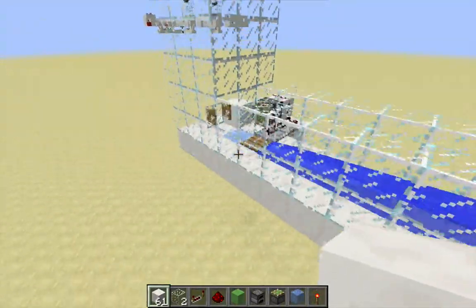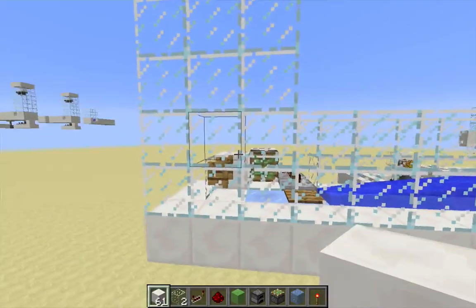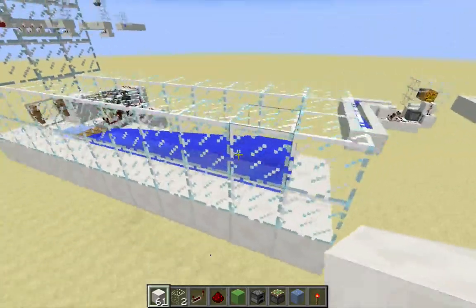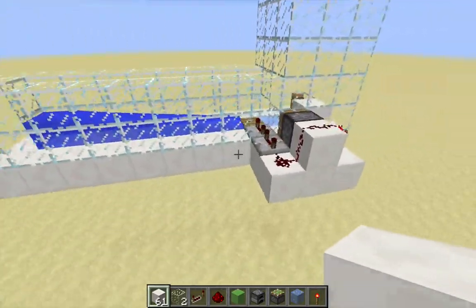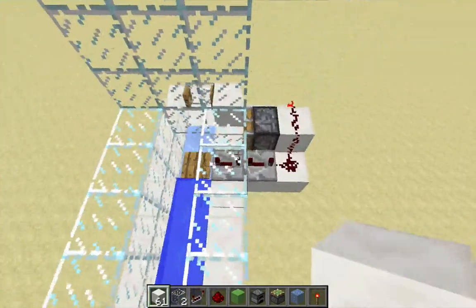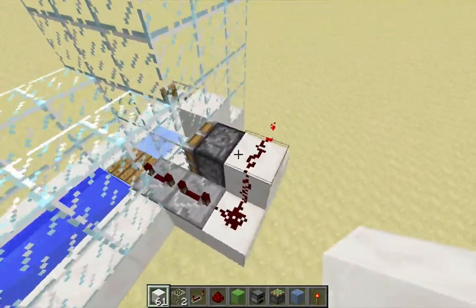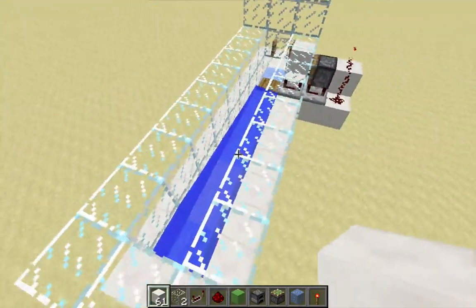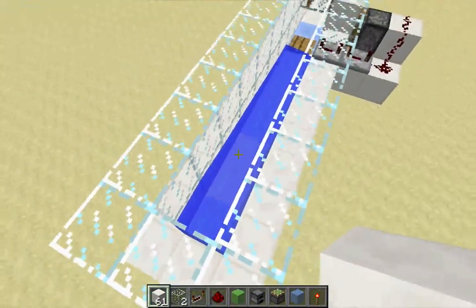This works for fence gates, trap doors, and doors. It also works for downward pushing pistons, and I'll give kind of an extreme example of that in an upcoming video. I'm hoping that this mechanic is going to stay, because it's relatively easy to wire up. It just requires a single piston and a little bit of very simple redstone, and that hopefully will allow these item elevators to continue to work as intended.